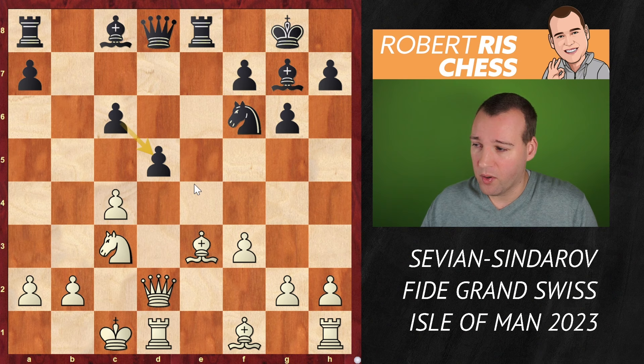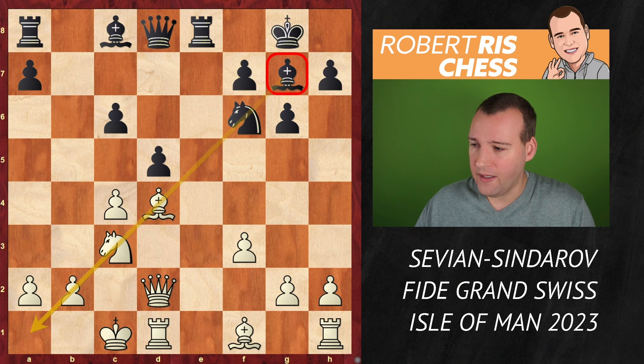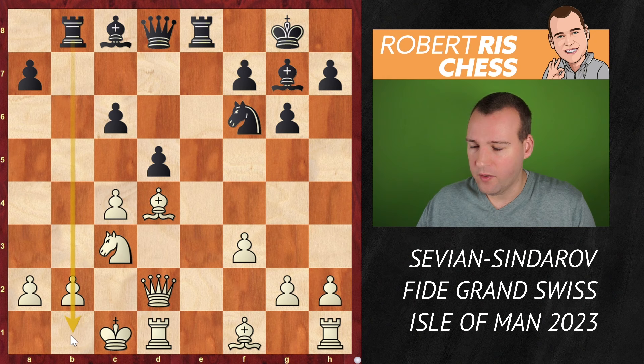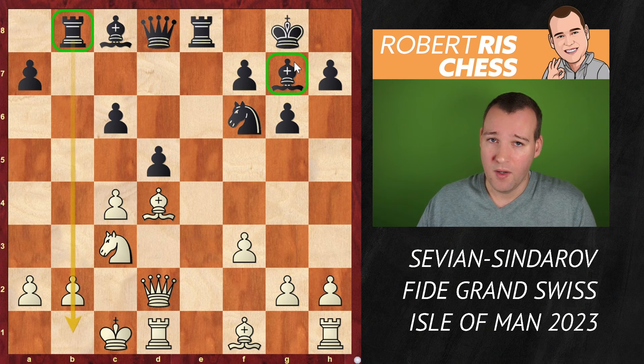We can see that white doesn't have serious ideas now to take everything on d5, because at the end the bishop on e3 will be vulnerable. So white puts the bishop on d4, trying to neutralize the pressure exerted by the bishop on g7. And black plays a very nice move — Rb8, on a half open file. It's going to be very important that the rook is placed here. It's a kind of mixture of a sharp King's Indian type structure and also a lot of Sicilian — think about the Sicilian Dragon, with a powerful bishop on this diagonal, both targeting the pawn on b2.